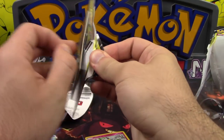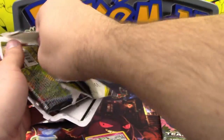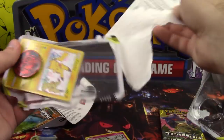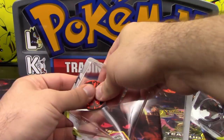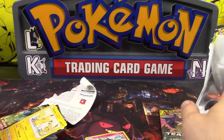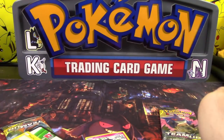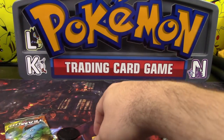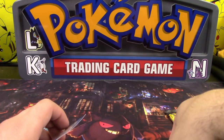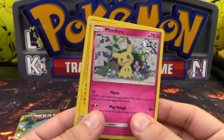They're not really all that nice to collect. Sure, there's a different artwork, but it doesn't keep it in rotation longer like a promo would — so there was not very much point. The only one I could somewhat see that was okay was Tapu Lele, because even though that was just an alternate art, it still made the card cheaper and more affordable for players. That's the only one I would say was okay. Every other alternate art was just not necessary.